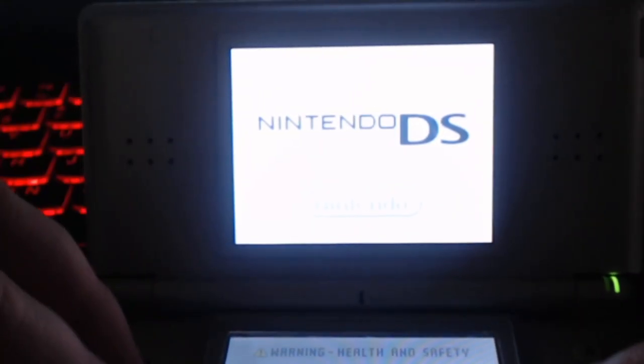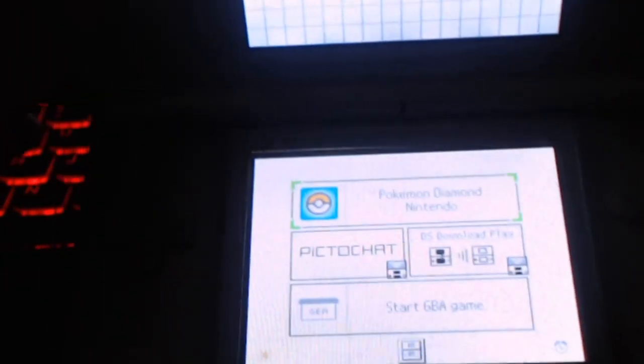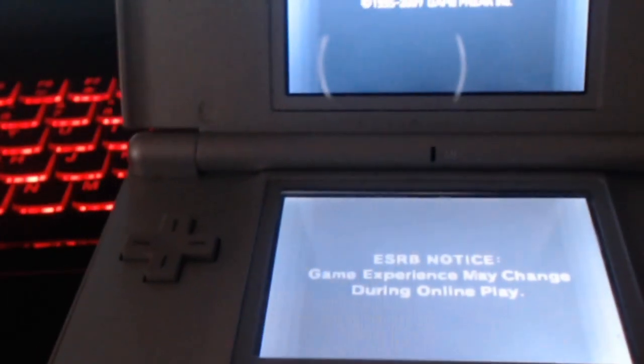Alright everybody, we are back. The next thing you're going to need is a DS. I have my OG DS Light here, I have the Fire Red game cartridge in here, and I have Pokemon Diamond inserted. We're going to click on Pokemon Diamond. I apologize for the shoddy quality — best I could do right now because I did not have capture cards for these.